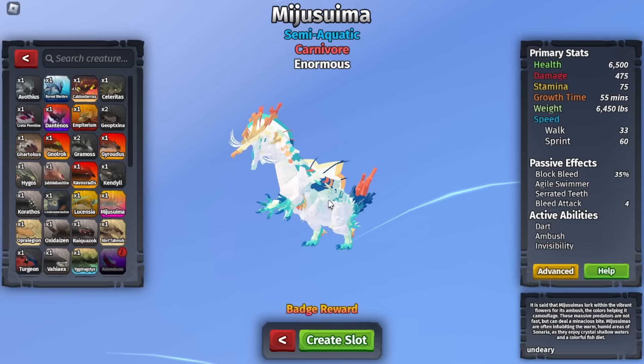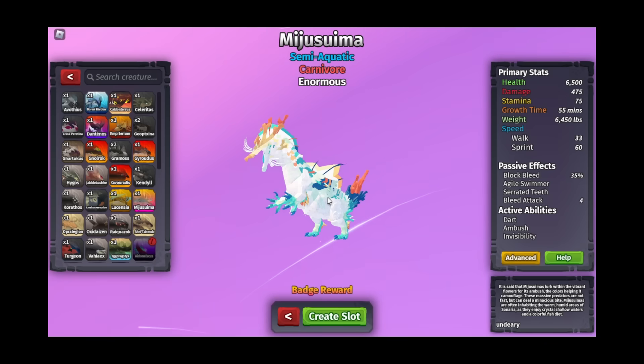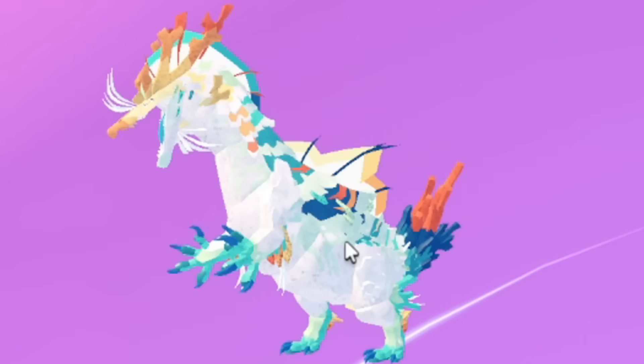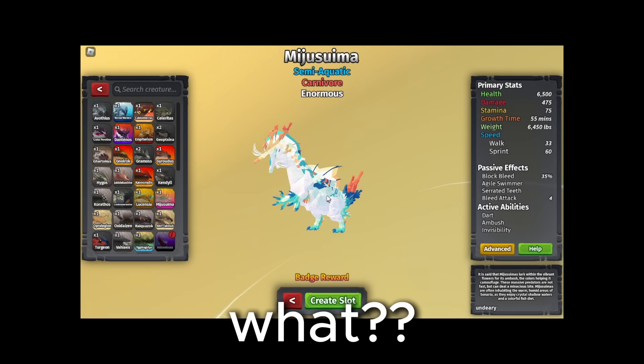Mijuswima actually stands for water swimmer, but not exactly. Water swimmer in Japanese actually means Mizuswima, so they just changed up a letter — maybe because they were gonna get copyrighted by Japan or something.